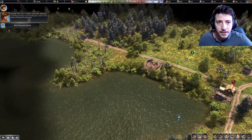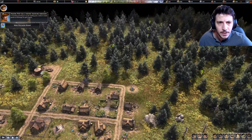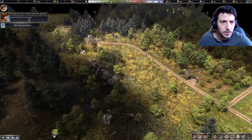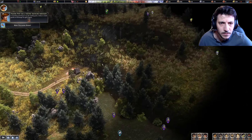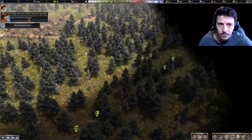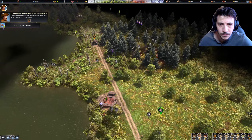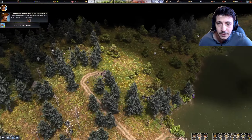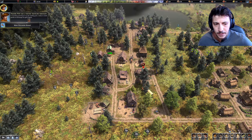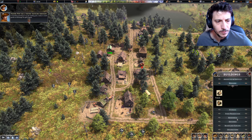Wasn't there an infinite clay spot somewhere? I thought there was an infinite something — was it iron? Maybe not. Oh yes, there is an infinite iron out here — okay cool! Well if we could find a deep clay spot that would be really cool. For now though, let's set up a potter. We'll also need coal for that — a charcoal kiln could produce charcoal.